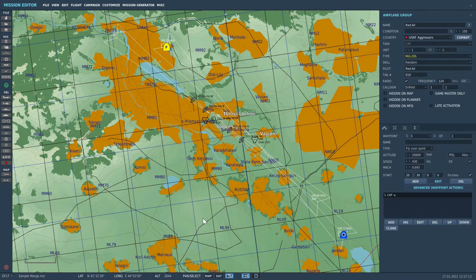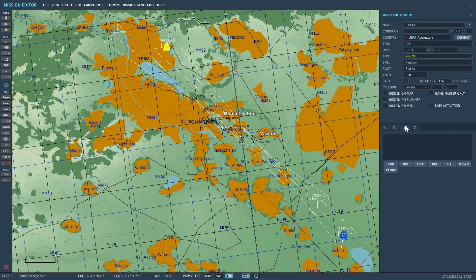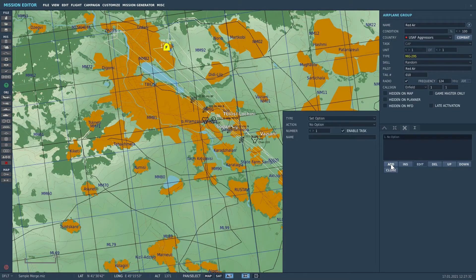The first thing you'll need to do is select the AI aircraft. Now add an advanced waypoint action, select add, set option, ROE for rules of engagement, and set it to weapon hold. Now change the tab to triggered actions. Again add, set option, rules of engagement to weapon free this time. That's it — configuring the aircraft is done.